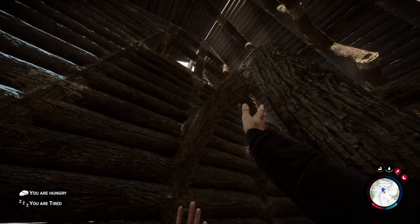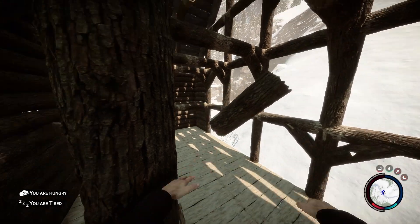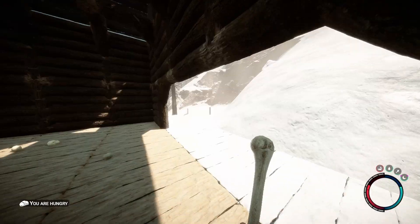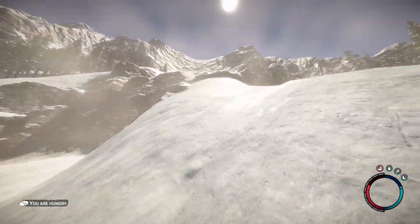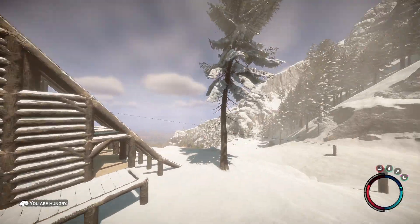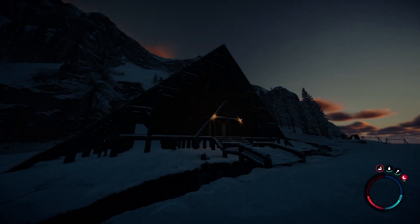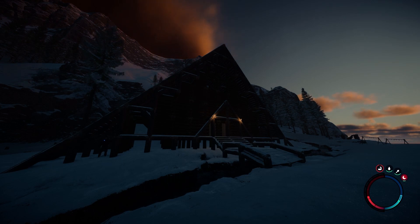One aspect of this build that is very minimal is the interior of the lodge. I didn't do much with it just due to the fact that there aren't a lot of interior decorations currently in the game. We do have beds and chairs and things like that, but I really wanted to do fireplaces and rock walls. I can't wait to implement all those things in future builds — I have so many builds planned.